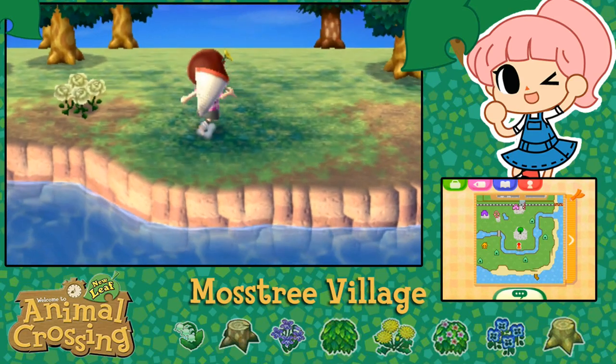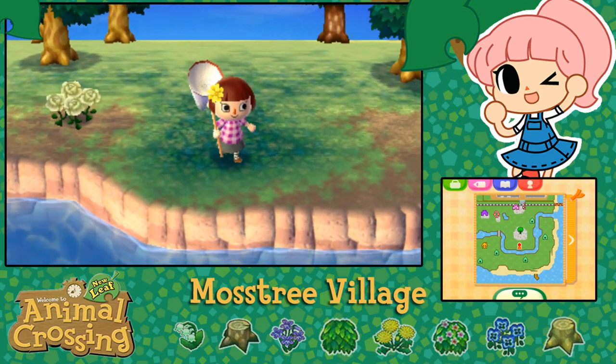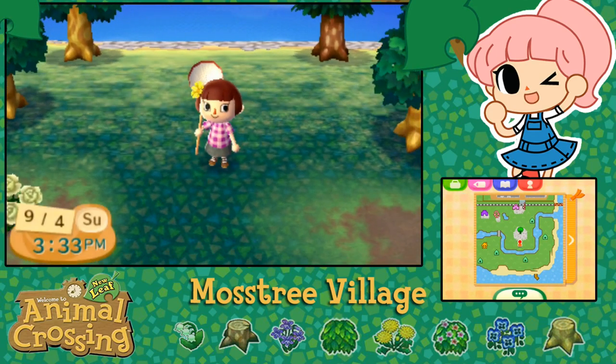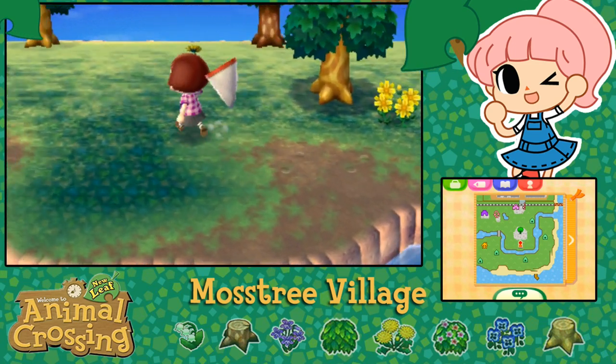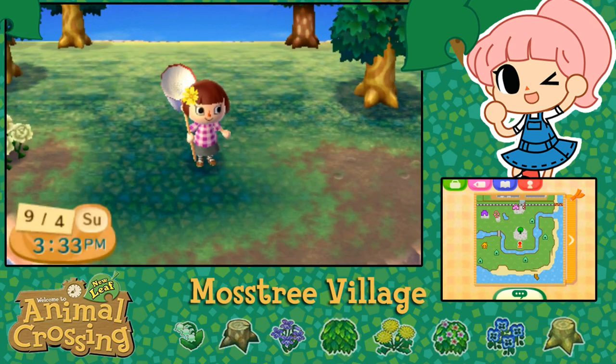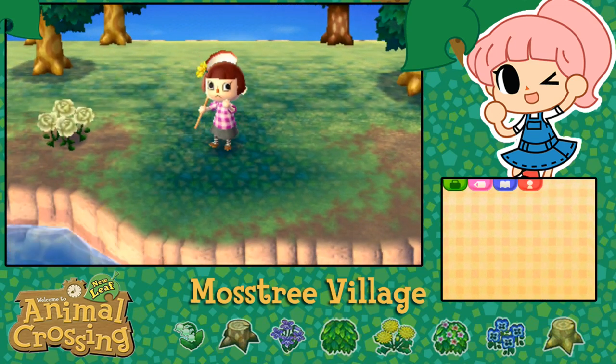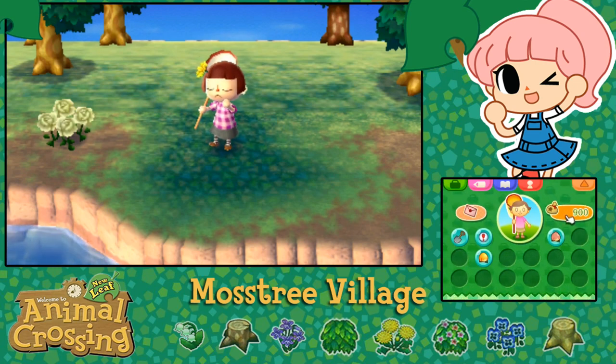Hello everyone and welcome back to Animal Crossing New Leaf! I am Mayor Siri and we are here in Moss Tree Village, my precious village that I'm now in charge of. We are continuing our expedition to gather up as many bugs as we can, collect fruit and seashells, and basically find lots of things to sell because we need to put the down payment on our house before I can start doing my mayoral duties. I understand it's a burden I must carry, but to become mayor properly I at least need to start by getting my own house built.